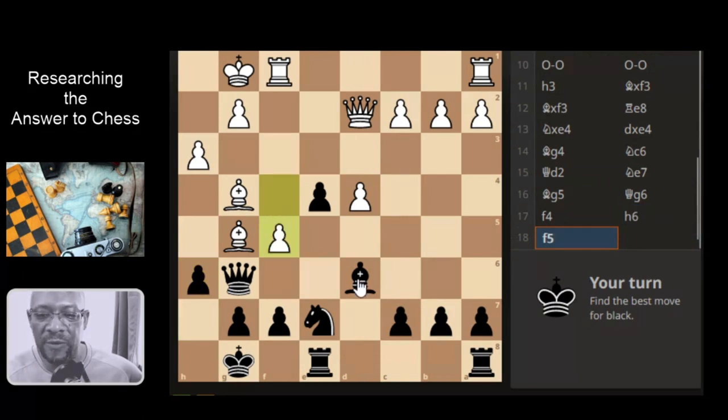Find the best move for black. The queen is under attack. It does actually win a piece, but is it just even Stevens? It's up material. If it takes the bishop, we've got one, two minor pieces and they're going to be down a minor piece. If the queen takes, pawn takes, they're still down a minor piece. This pawn drops but the knight can move. So is it a material gain situation?